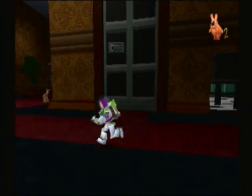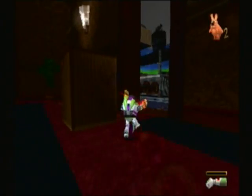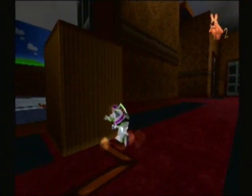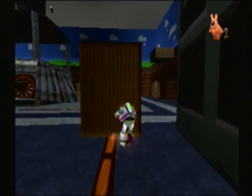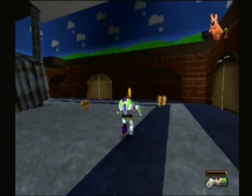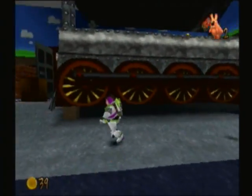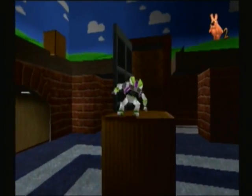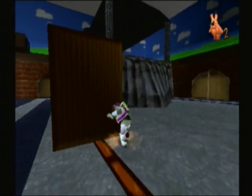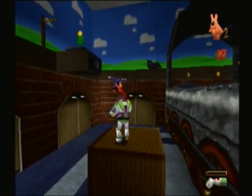Shut up Rex. I know how to get the next token, Buzz. His phrase changed again but he's still pretty annoying. In order to get up onto Al's bed we had to move that box. Let's see where that green laser is. This is Al's bed — it's a giant steam engine.